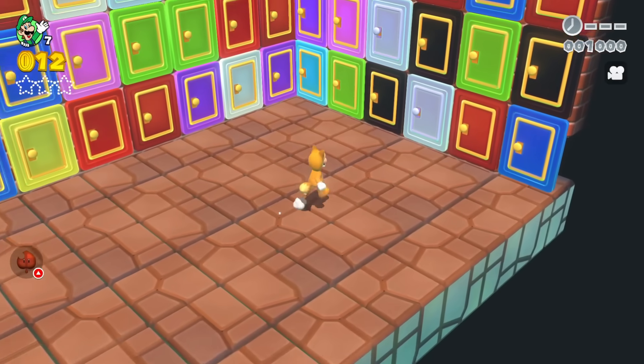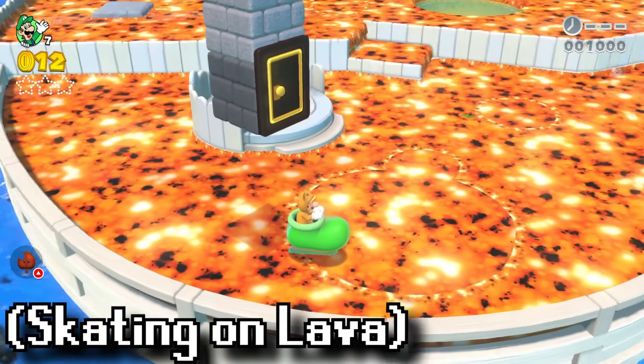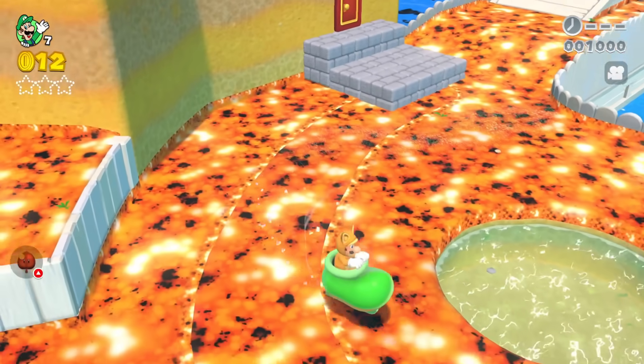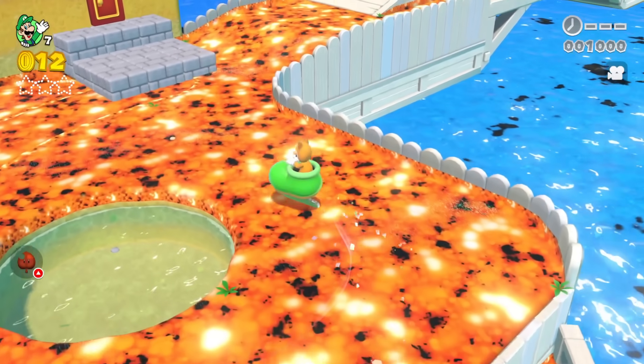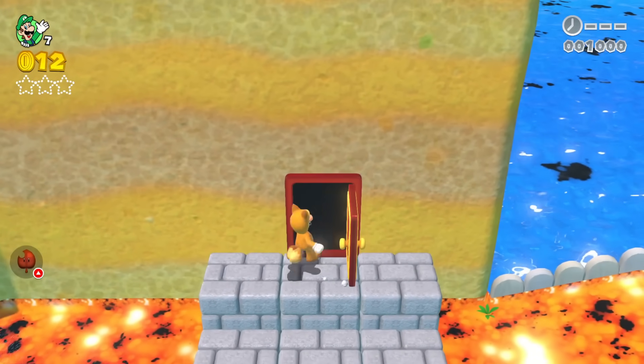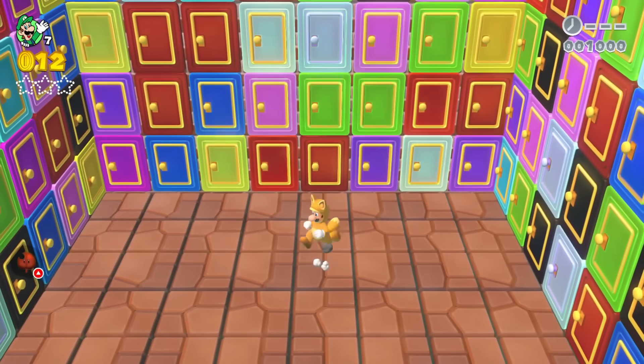The next door Luigi chooses is the black door, and that brings him into a skate section in Super Bell Hill where the floor is lava. It's actually so cool that you can skate on lava — such a cool feature in this game. Luigi jumps up, gets rid of the skate, and tests a door that brings him to the second floor of the 100 Mystery Doors room.